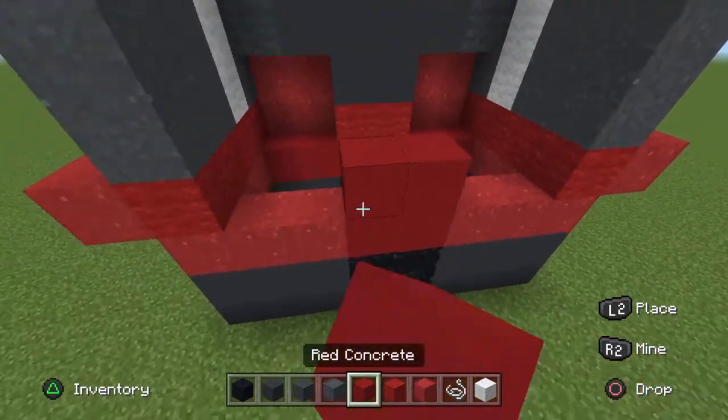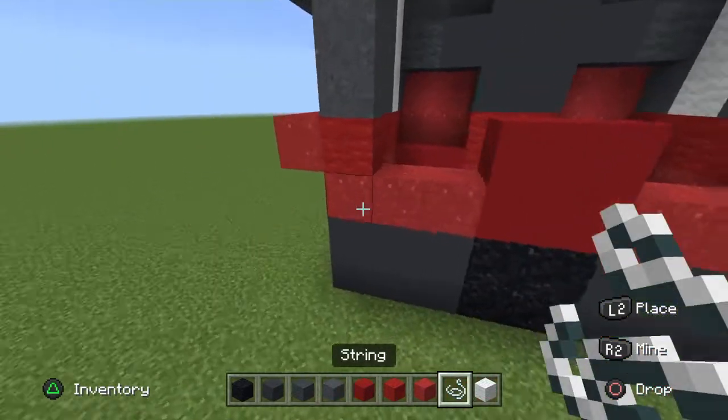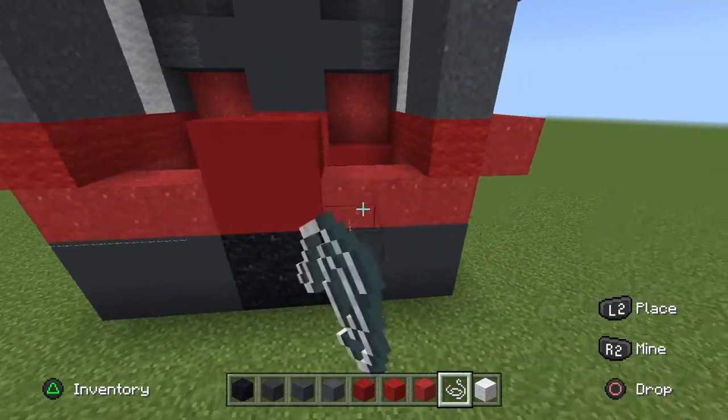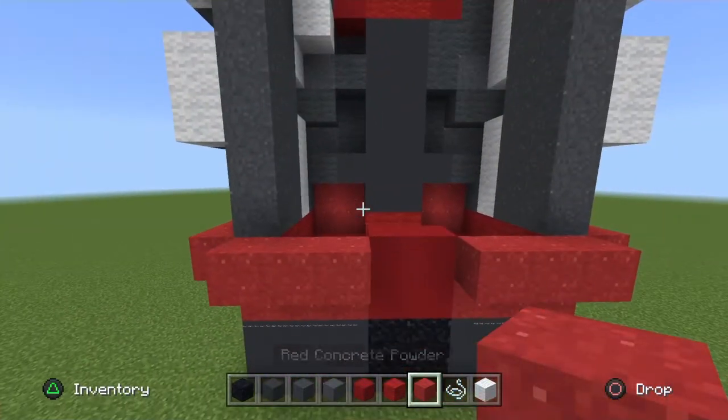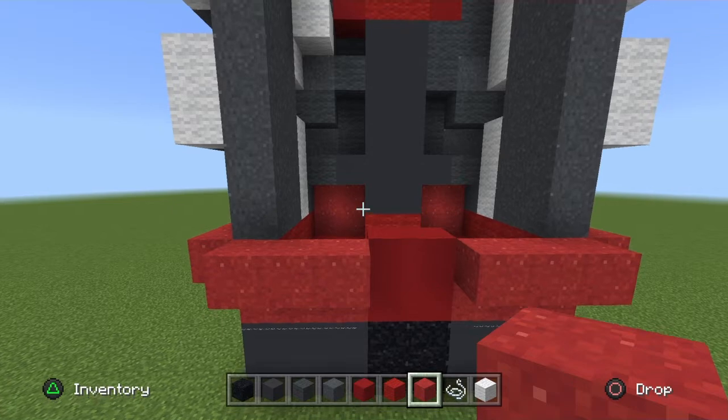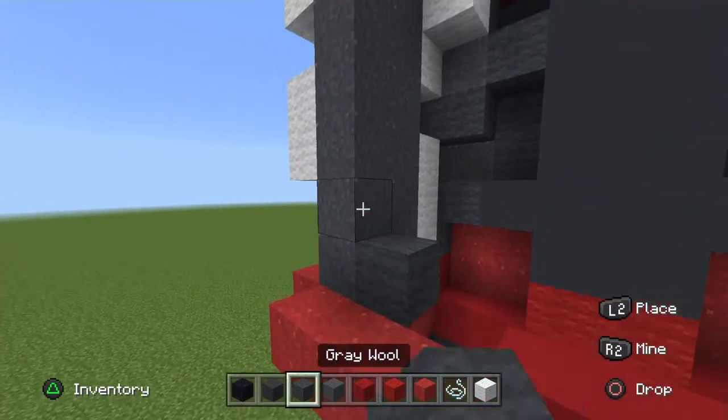On the red powder place string or barrier block on the side of it, and then place one red powder on top of each block. On the ends go up two gray wool vertically.